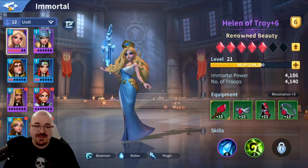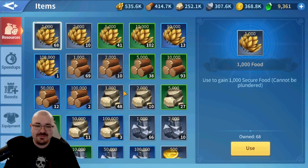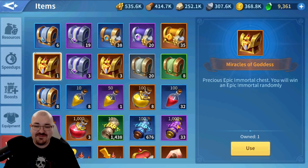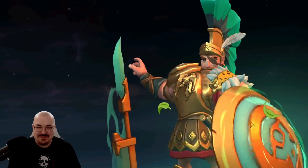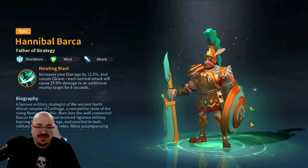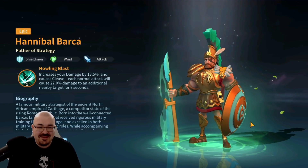I'm also going to summon my first epic immortal, which is an orange quality immortal. If I go into my items I have a chest here which I got from the seven-day event — the Christmas Epic Immortal Chest. You will win an epic immortal randomly. Let's go ahead and use it — who did we get?